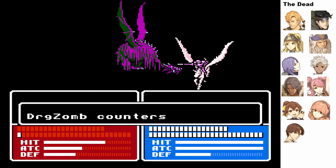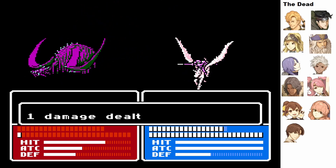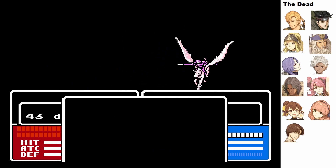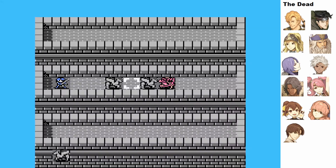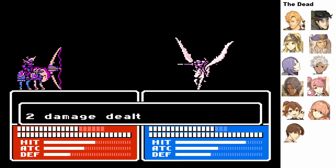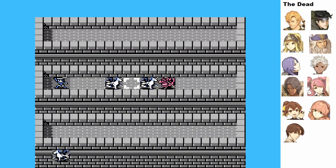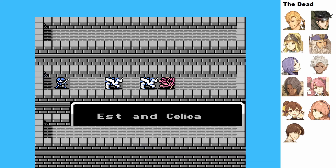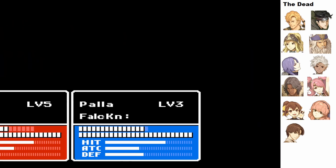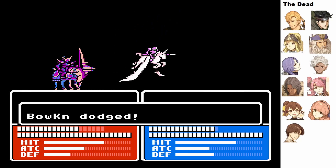I was really hoping there would have been the ability for me to promote Est, because if she was promoted she would have been able to do more. But based on the rules of the run she didn't make it. Her stats are still good, it's just that she doesn't have good HP and defense when compared to her sisters.